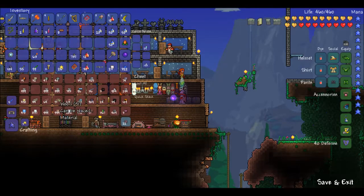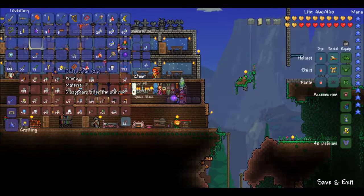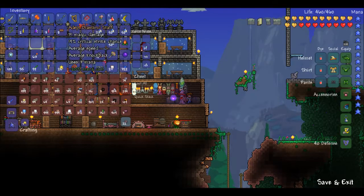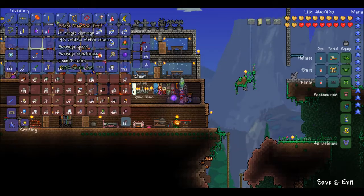Pearlwood, rich mahogany - this is wood. Okay, that's good enough. We still got a few greater healing potions. Musket balls, you can be there I guess. So we don't really have anything that requires ammo.